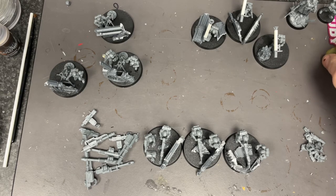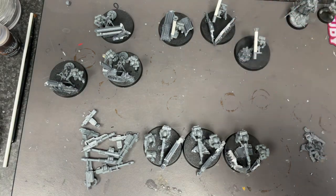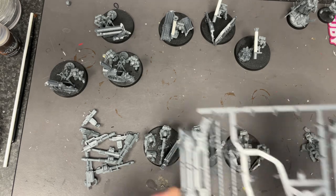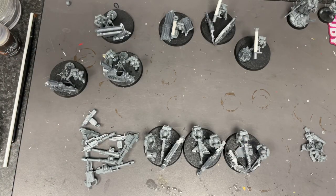Hey guys, good afternoon, welcome back. I said I was going to try and make nine bases of heavy weapons teams out of one box, and it's almost possible without any extra parts. The only bits you need are the extra man on the base — I've still got two to do — a bit of rubble, and extra pieces from wherever you get them. I'm quite lucky because I've got a terrain piece box set from Games Workshop, so I've stuck a load of bits in there to make them look like they're behind the lines, where they should be with heavy weapons.